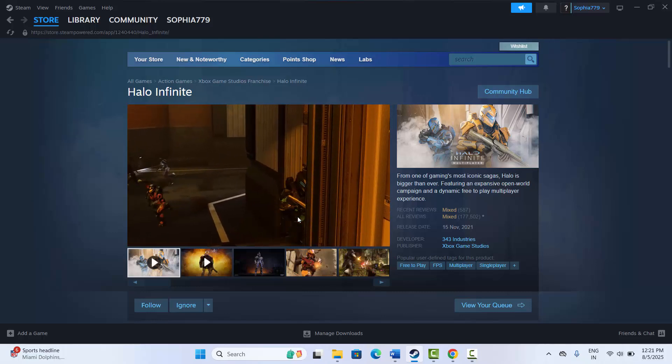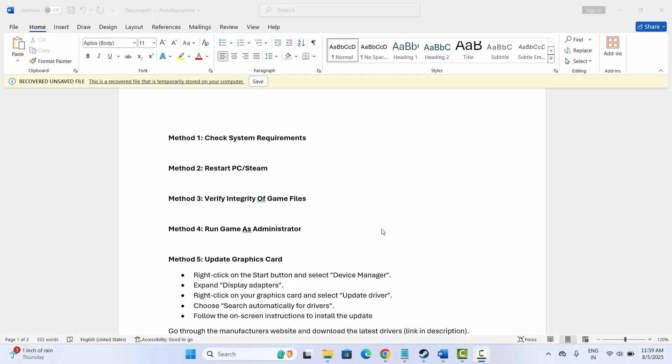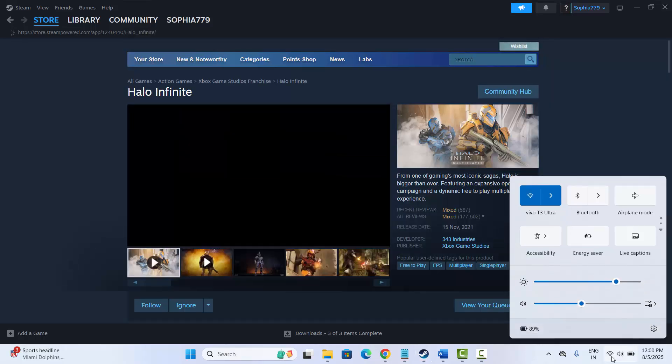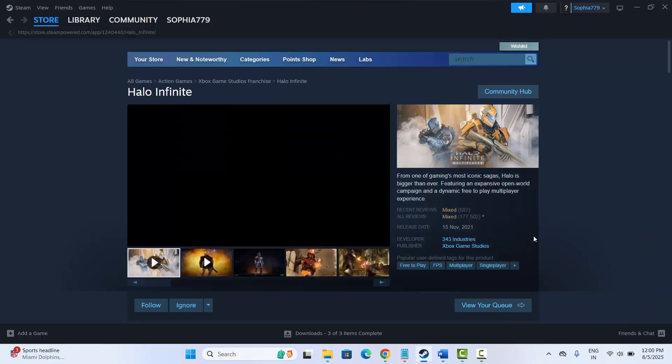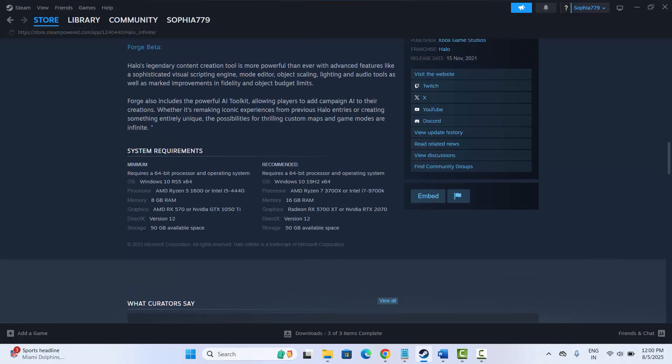The first method is to check system requirements. This is an important step you should follow. Simply go to Steam and the store page, search for the game, scroll down, and here you can find the system requirements — both minimum and recommended. Check them and then try to play the game.